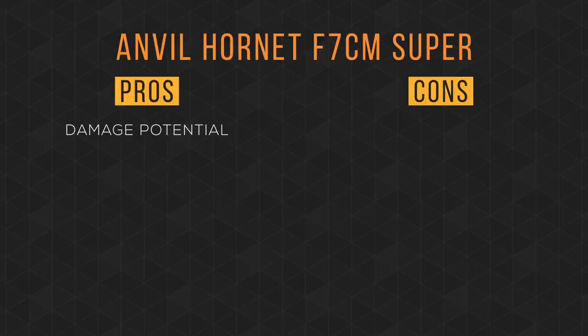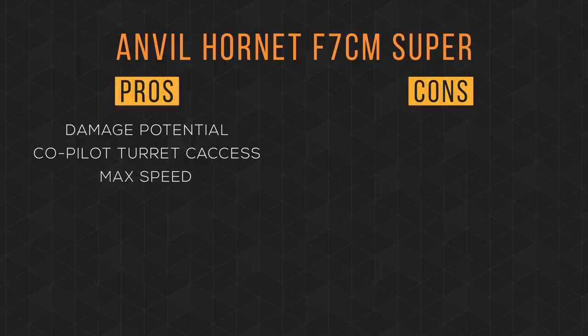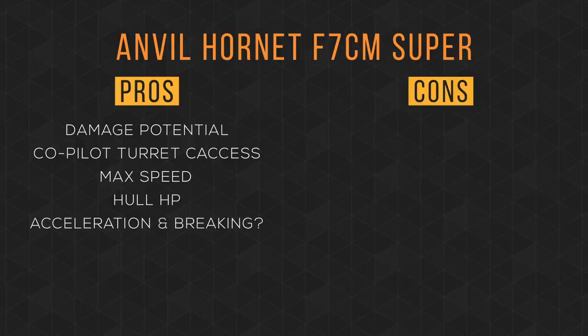Let's weigh some of the pros and cons. Obviously having four fully gimbaled size 2 and two gimbaled size 1 hardpoints is just insane. Having the ability to bring a friend along and take control over one of the remote turrets is great — it can keep fire on enemies in case you need to flee to recharge shields. Its max speed is pretty good; if you need to, you can outrun most ships. Its hull HP is great too, allowing you to stay in the fight that much longer. And it seems like it has good acceleration and braking — even with the stock components, I was able to go from max speed to almost stopped without overheating.